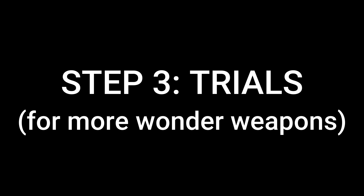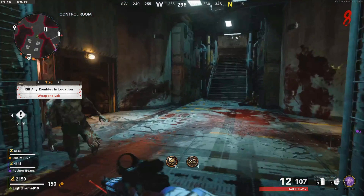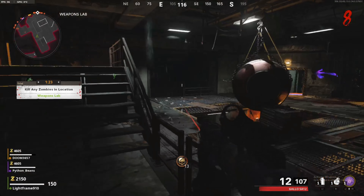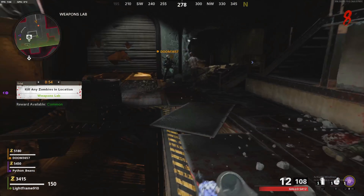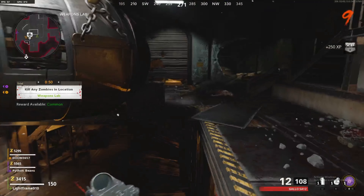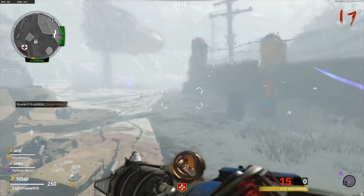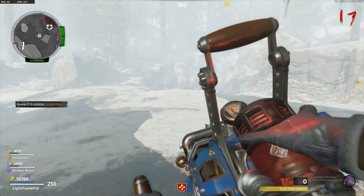Next up: trials. You're going to want to do this to get more Wonder Weapons after you've gotten your first one. Just activate that computer right there and do what it says within the time limit. These go from common all the way up to legendary, so keep doing more to upgrade your reward tier. Once you get up to legendary, if only one person has the Wonder Weapon, they need to get legendary.